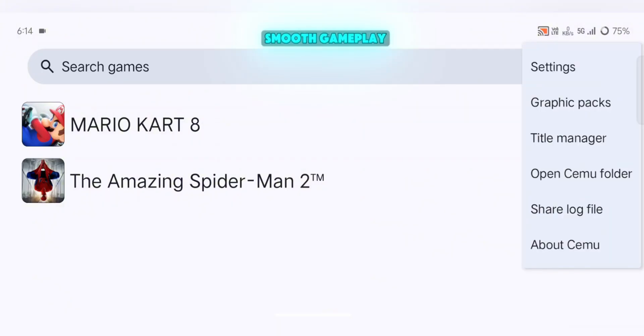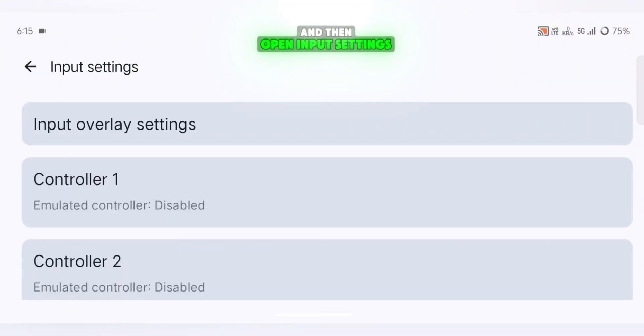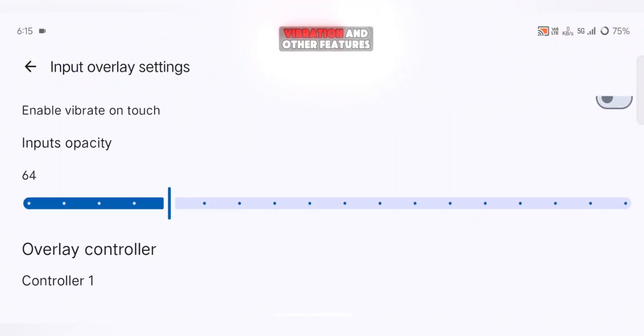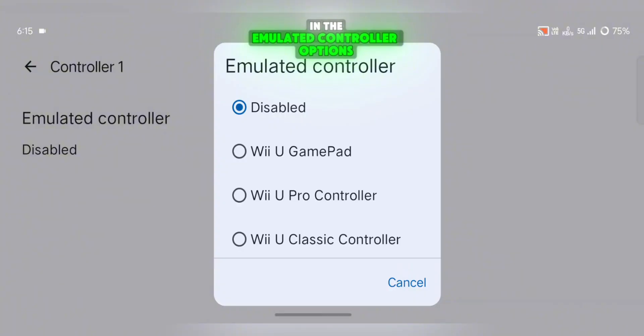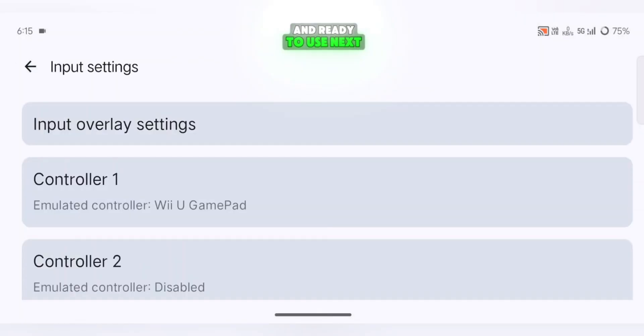Now let's set up the best controls for smooth gameplay. Open the menu, go to Settings, and then open Input Settings. Tap on Input Overlay Settings and enable Input Overlay. If you scroll down, you'll see options like Vibration and other features — you can enable them if you want, but they're completely optional. Go back and open Controller 1. In the Emulated Controller option, select Wii U GamePad. Your controls are now properly configured and ready to use.